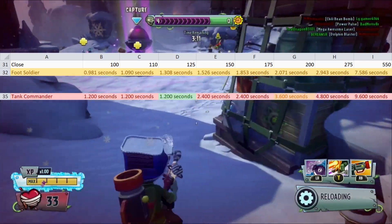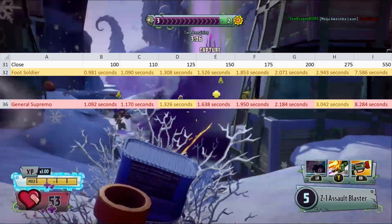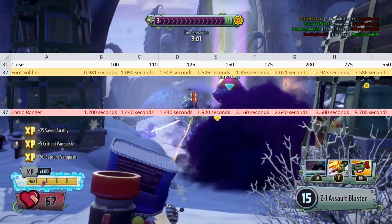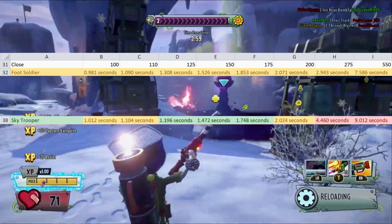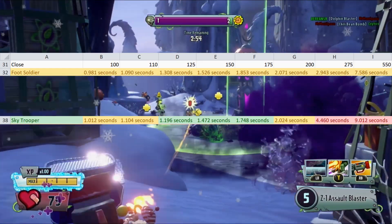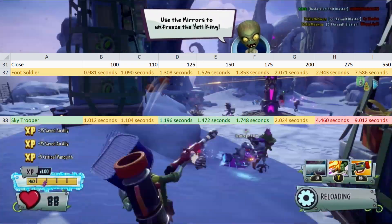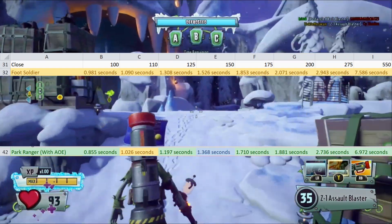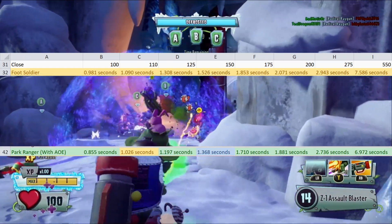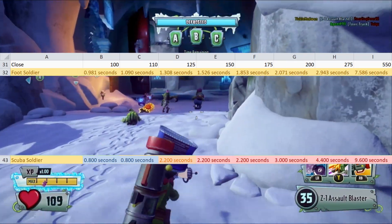Tank Commander is still worse at almost every health pool at close range, but he's better at 125. General Supremo takes the bench for close range, being slightly worse at almost every health pool and average at 125 and 275. Camo Ranger is back to being worse overall, but Sky Trooper finally sees some improvement — better at 125, 150, and 175, average at 100, 110, and 200, but worse at 275 and 550 due to his reload. Park Ranger also gets some love, being better at all health pools besides 110 and taking the top spot for 550. Scuba Soldier takes the top spot for 100 and 110, but is worse at every other health pool.